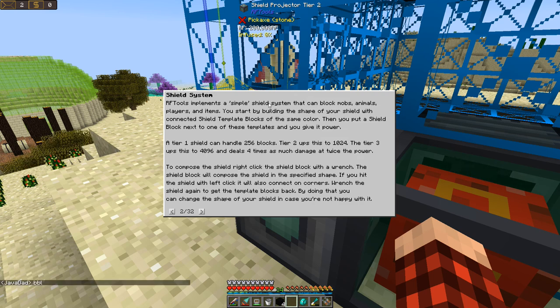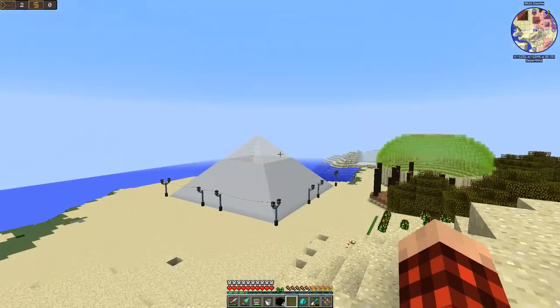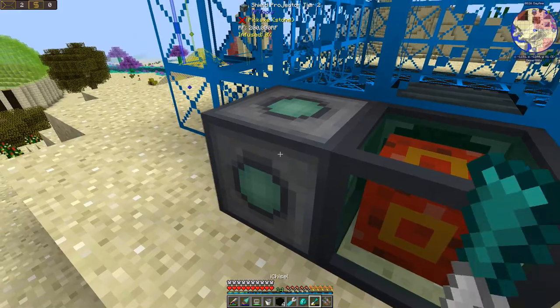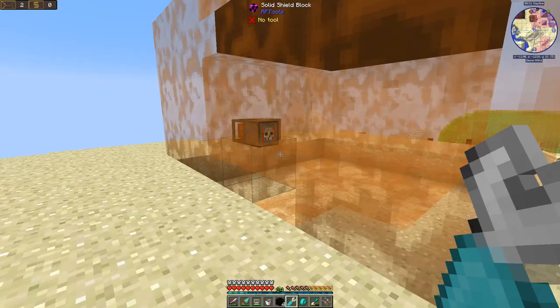RF Tools has a simple shield system that can block mobs and animals. You start by building the shape of your shield with connected shield blocks of the same color, then put a shield projector next to one of these templates and give it power. To compose the shield, right-click the block with a wrench. The shield block will compose the shield. Do we have the wrench? RF Tools wrench - right here. So I guess we have a shield.